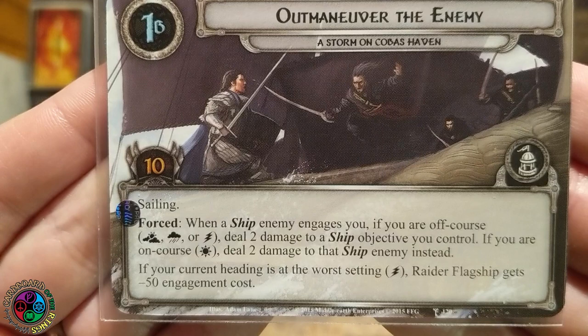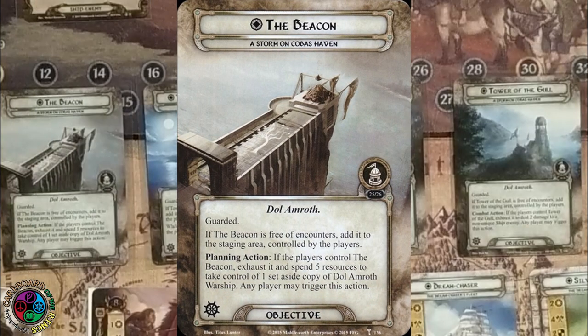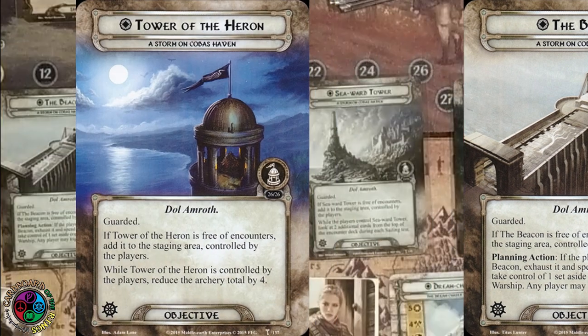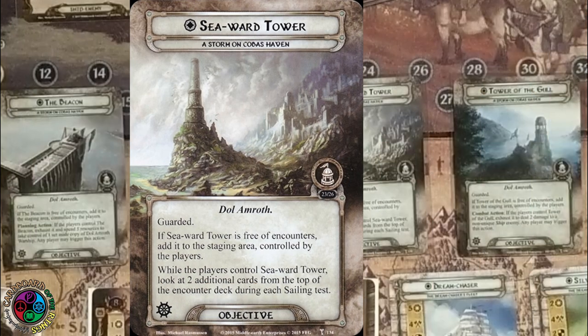If we are ever at the worst heading, the Raider flagship gets minus 50 engagement costs. So we're going to start the game with a guarded objective in the staging area. We get to pick one of these - we can either choose the beacon, it's guarded, and if it is free of encounters, we add it to the staging area controlled by the players. Planning action: exhaust the beacon and spend 5 resources to take control of one set-aside copy of the Dol Amroth warship. We also have the Tower of Huron - once free of encounters, we can reduce the archery total by 4. Archery in this quest.